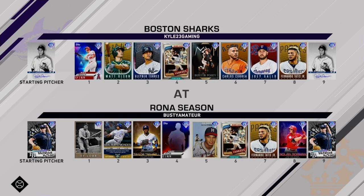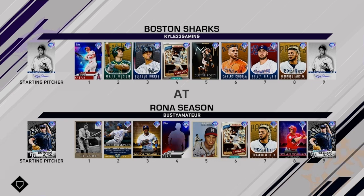All right, let's hop into this game and play ball. Let's see here — this guy's got Ty Cobb, Mondesi, that new Taylor Trammell, his cap, Eddie Matthews, Reggie, Tatis, Nolan Gorman, and Brendan McKay on the hill.